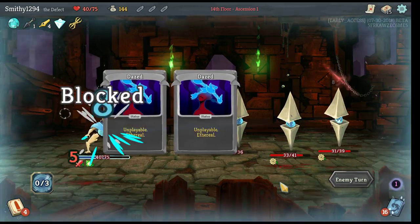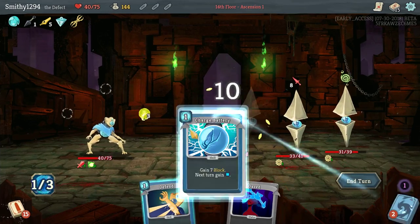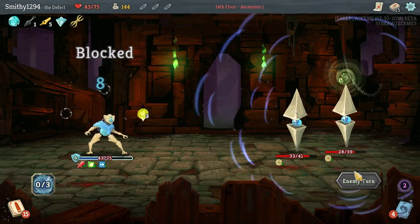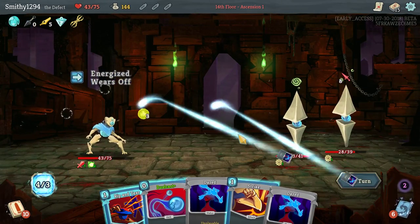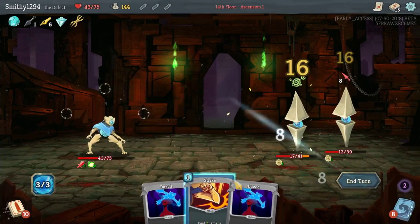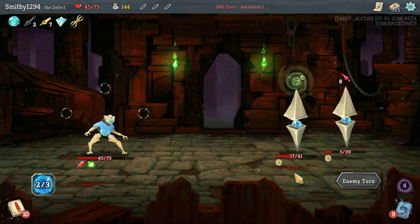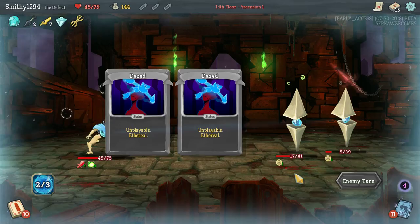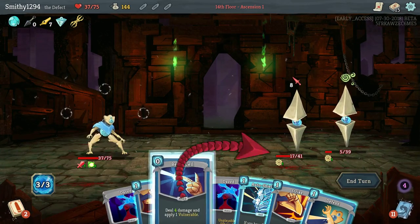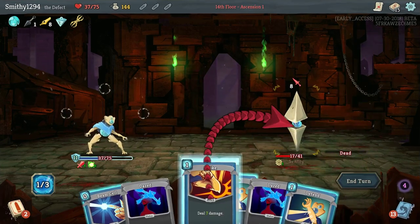I could do with getting some more frost out next turn, but we don't really need it. Definitely charge battery to give us more energy next turn. Unfortunately we've been ripping and hitting the wrong one, so we are taking damage here, but again we're not score chasing, just looking for a good time. The shield is mobile enough, so let's just do it that way.